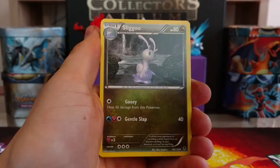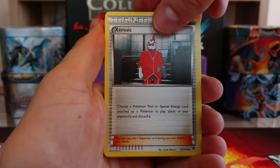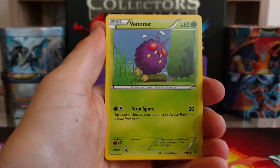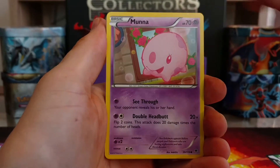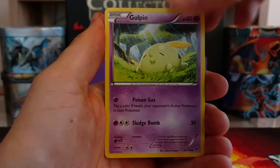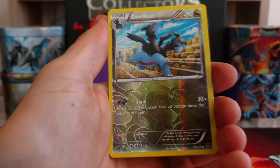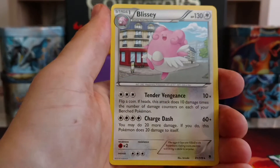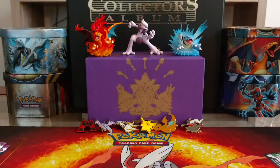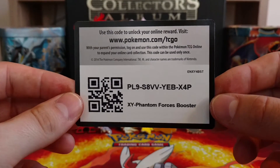Starting off Pack 1 we have Sligoo, got a trainer, got a trainer Lysandre's Trump Card, got Venonat, got a Munna, Sparrow, Gulpin, Yanma. Our reverse holo is a Wailord — it's not a rare — and our rare is a Blissey non-holo. I didn't have that card so that's cool. Code card for the first pack.